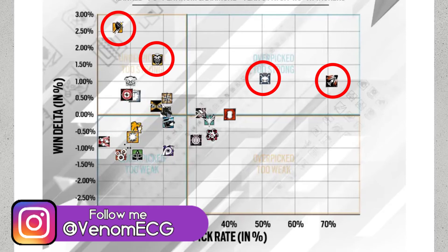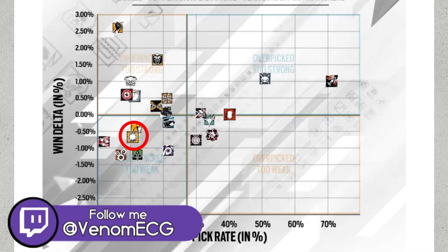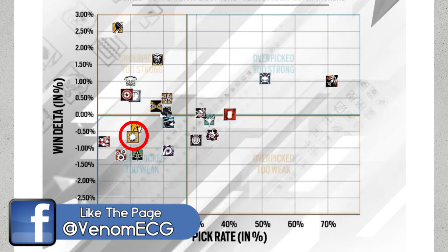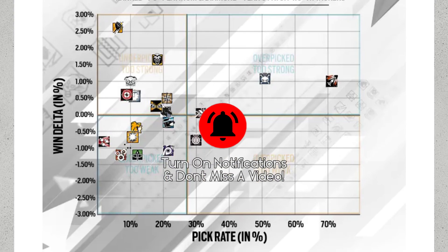The last thing I find surprising is Blitz being down here. Pretty much everyone's getting tormented by Blitz, but it doesn't look like his win or pick rate is that high at this level of players, so it doesn't look like we'll be seeing a Blitz nerf anytime soon. That's it for this video — if you found this helpful, leave a like and comment below with your thoughts on the charts. Who do you think is going to be nerfed and who do you think needs a buff? Subscribe for more Rainbow Six Siege content. Thanks for watching and I'll see you in the next video.